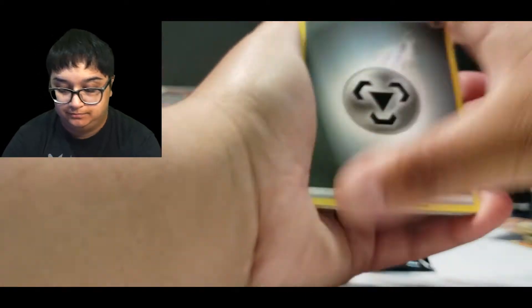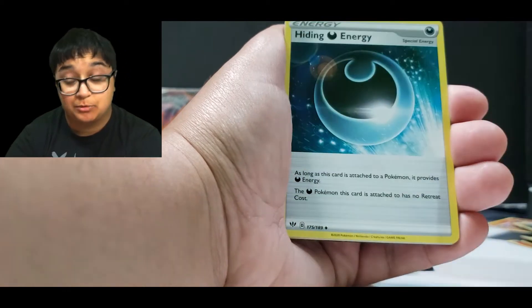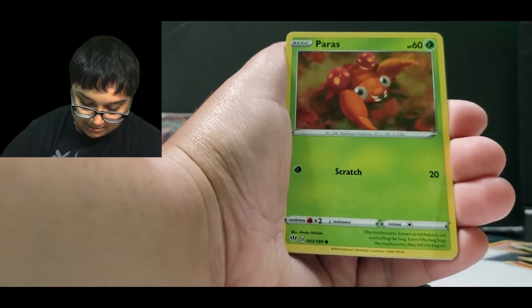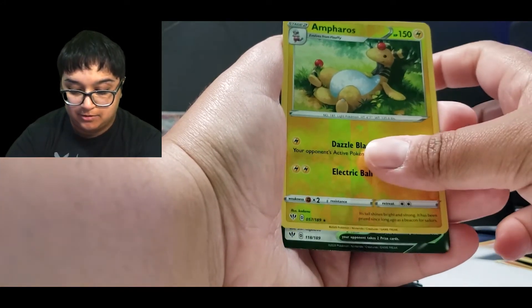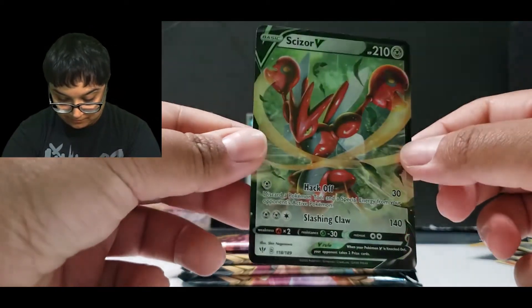Okay, here we go. Pokemon Breeder's Nurturing — I'd like the Rainbow Rare of that one. Hiding Energy, Ducklett, Mareep, Paras, Gothita, Skarmory, Reverse Ampharos. And a Scizor V. Very cool. Nice.